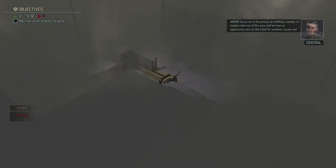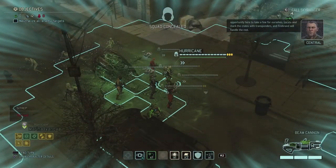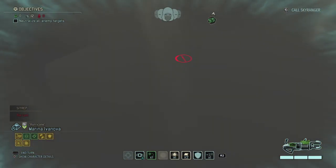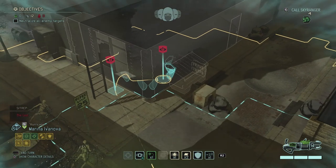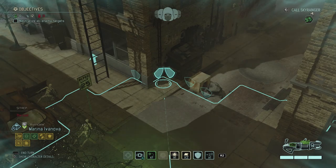Dropping down in another set of ruins — this time the ruins of Chihuahua. We're gonna be dealing with lost, and we're basically dealing with a supply pickup mission: airlifting a number of supply crates out of this area, and we have an opportunity to take a few for ourselves. Locate and mark the crates with transponders and Firebrand will handle the rest.